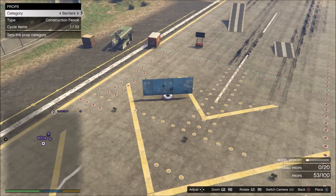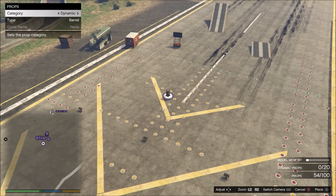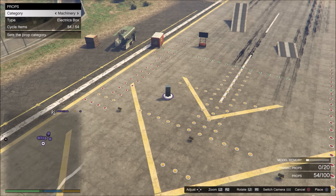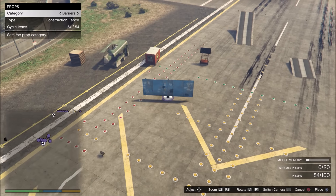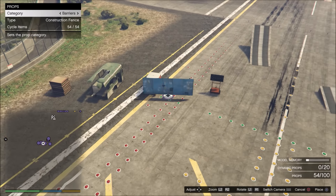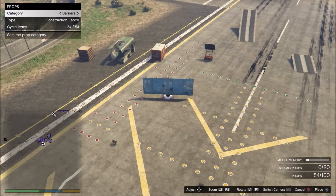Pro tip number one: when you start laying down props in your race, you start out with the blue barrier. One category to the left are the dynamic props. You never ever want to lay down dynamic props until you're done creating your race. You don't even want to scroll over the category. Just memorize where the dynamics are — they are left of the barriers and right of rocks and trees.